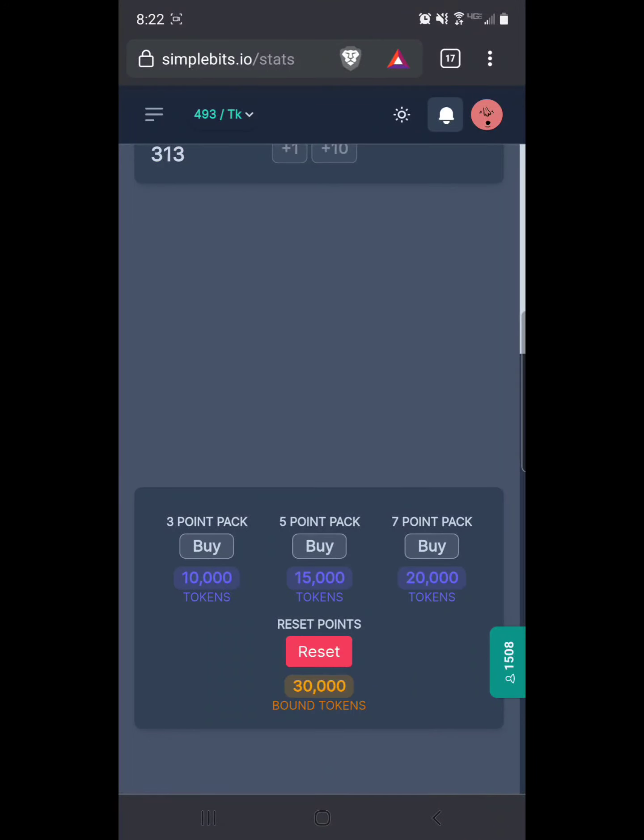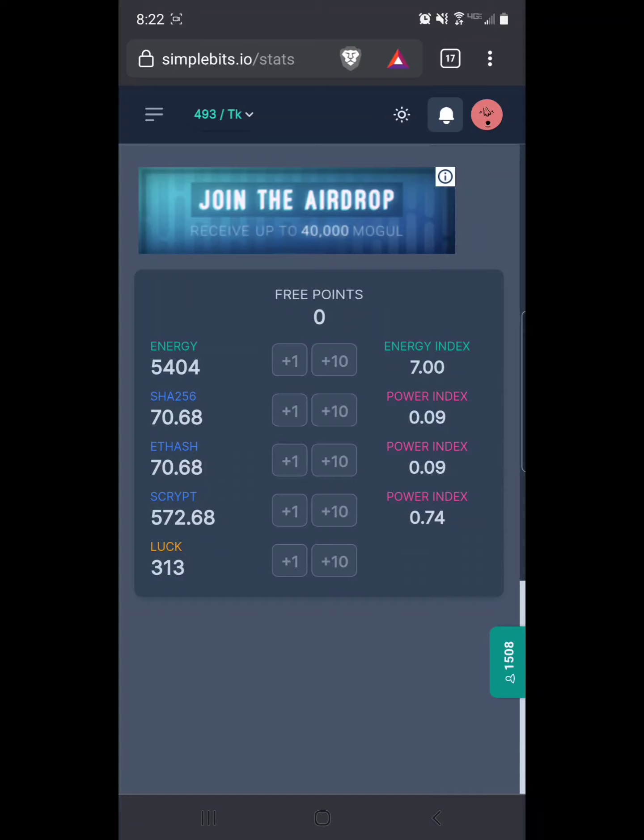Whenever that gets down to zero you level up and you'll get stats. Go into your stats — I've never bought stats or reset my stats. Once you do level up, go to this page, scroll up, and you'll get eight points every time. I put seven towards energy, then I go back and forth between script and luck for what I use the other points on.